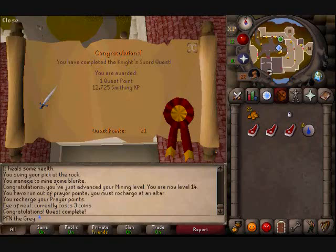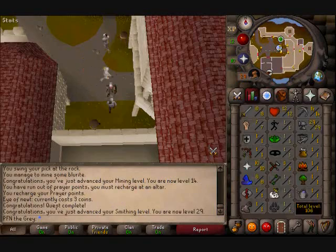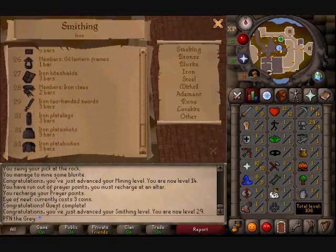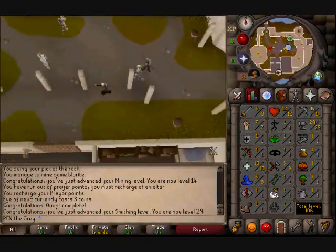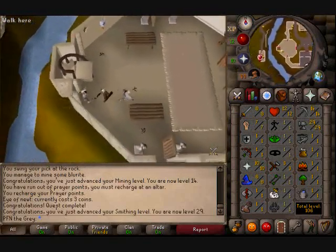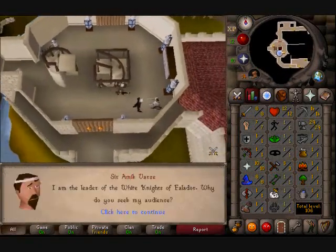One quest point, twelve thousand seven hundred smithing XP — and I now have 21 quest points. Very nice — 29 smithing, gonna need that. Let's see what that does. Level 30 I can almost do steel bars. At 29 smithing I can make an iron two-handed sword. There's another quest nearby — go to the west wing, floor three. I can make a chain body, I can almost make plate legs — I can almost make myself a full suit of iron armor. Iron armor isn't even that good but it's something.